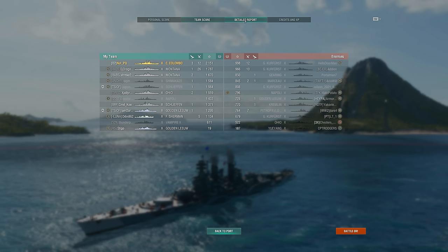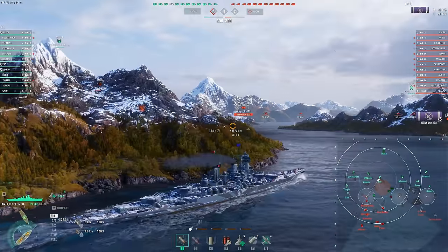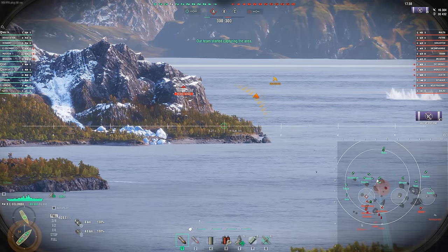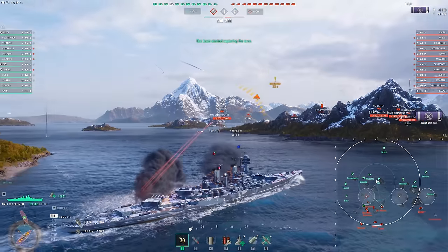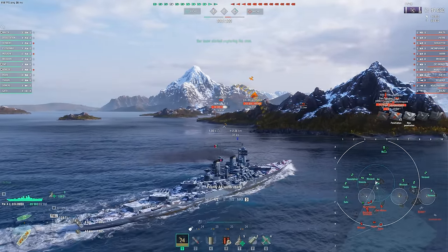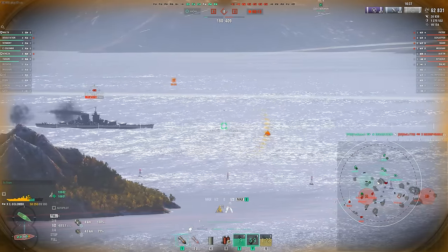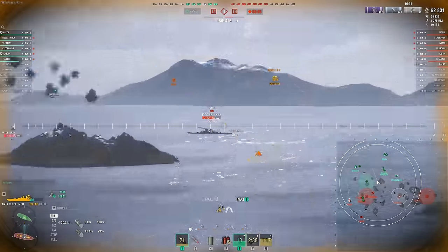Mostly AP salvos here, but the SAP can still do quite well. And yeah, not really worth it on those secondaries — only 6,000 damage with one fire for 15k. Not the most useful, so you probably should be running a build where you're not going secondaries, focused more on the main guns and survivability. Des Moines is a perfect target for SAP, especially at these angles. We could do some damage with the AP certainly if we get citadels, but 18k with no overpens possible — that's pretty nasty, and that was only five hits. That is a ton of damage into some of these softer targets, and that's why you're taking SAP.